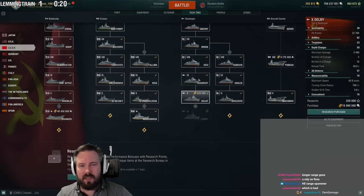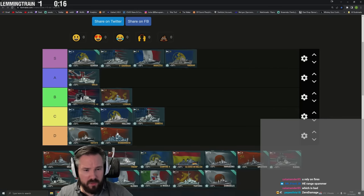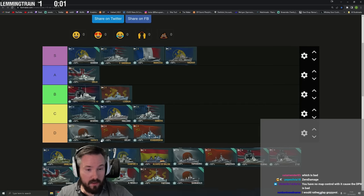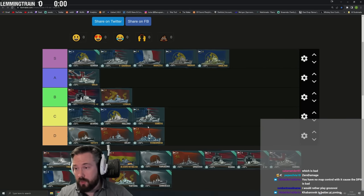Delny is an HE spammer that can't start fires. I've never been afraid of them, never seen them as a threat. It's kind of like a Kaba-light — it still sucks but slightly better. Placing it in C tier.